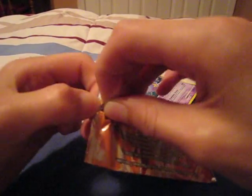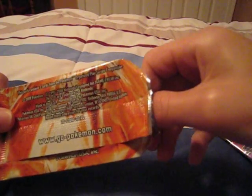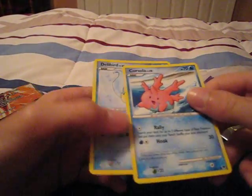Let's open up this bag first. I don't want to rip this bag. Seems safe over here. Let's open this up. I get a Corsola and a Turtwig — nice, 2 promo Pokemon.